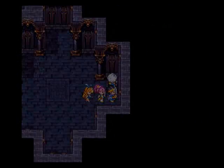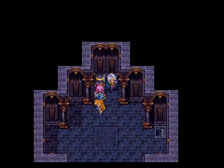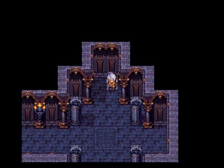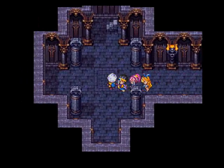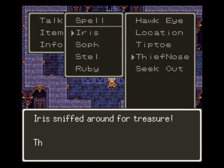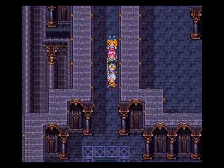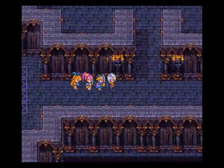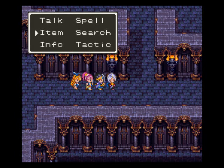Alright, so you gotta head down there twice. And now we keep climbing. We're almost to the top now. This place is pretty nice. There's no chests on this floor — I figure there might be, because of a certain something we might run into. What the hell just happened?